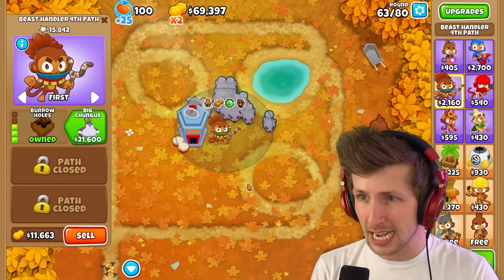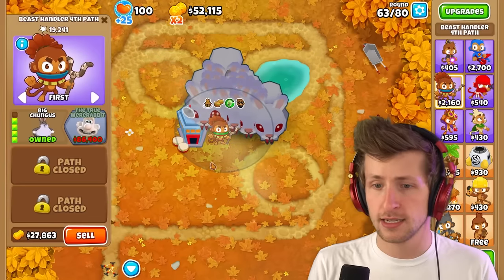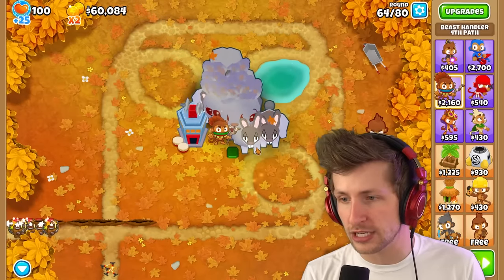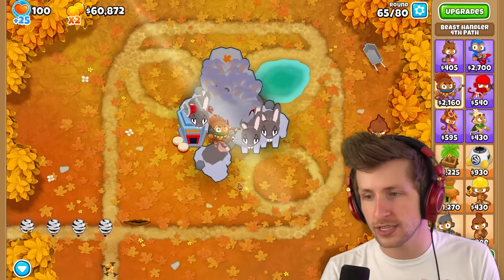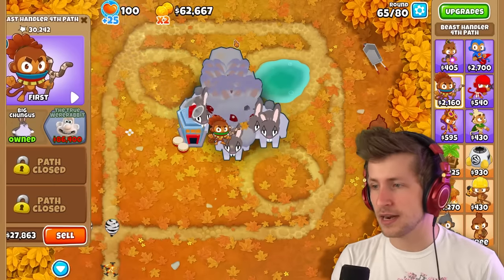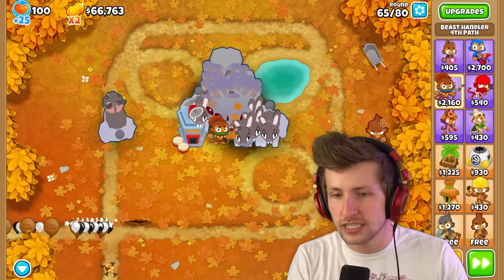That was round 63. Alright, it's time for Big Chungus, the Mighty Chunker. Oh my gosh, that's Big Chungus! That's a huge Chungus - that's the biggest Chungus I've ever seen! It's literally transformed into Big Chungus. Also, it makes us so much money - it doesn't say that it's made us money, but we're just making a crazy amount of money. I don't even know where the money is coming from, but we're just making thousands of dollars.